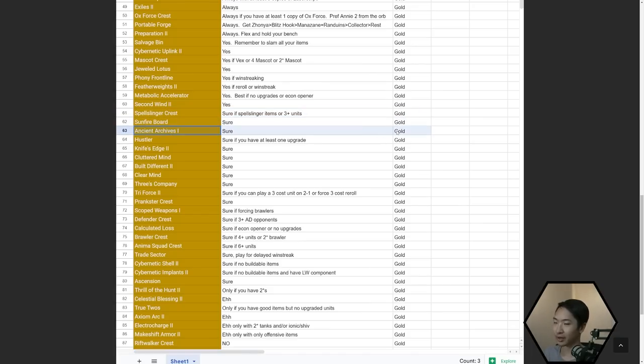Sunfire Board — sure. Ancient Archives are very good right now; just make sure you tailor your traits before you pop the tome. Hustler — if you have at least one upgrade, I love taking Hustler for win streaking. Knife's Edge — sure if you want to win streak. Cluttered Mind and Clear Mind — those are fast-eight comp augments; they're takeable but not amazing right now.